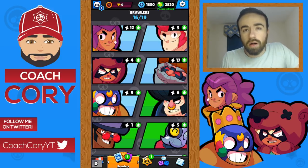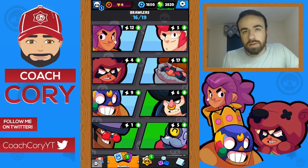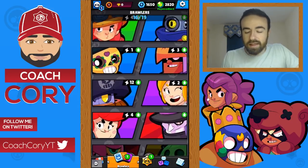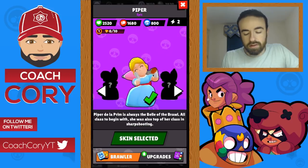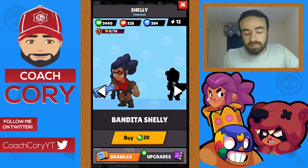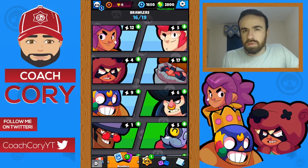If you click on a brawler it plays their voice acting. The only new voices are Nita and Piper — Nita's sounds pretty cool, and Piper's totally fits her character, kind of classic and prim. As for skins, I don't think there are any new ones this update, which is a little disappointing, but it's not a critical feature and I'm sure they'll add more when they have time.